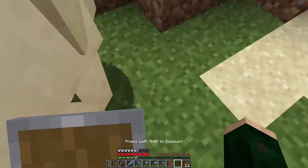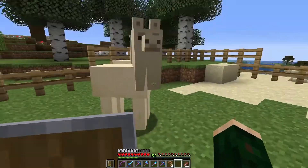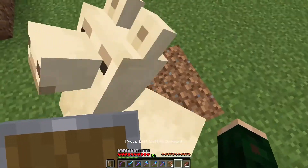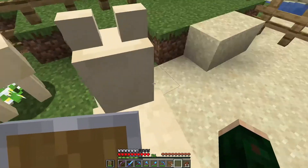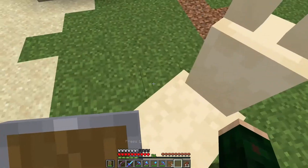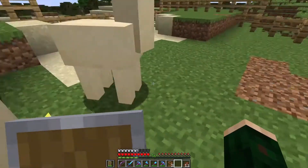We are home with two llamas, and I'm trying to tame one already, apparently. You tame these just like you do the horses — you jump on their back and just keep jumping on their back until you get heart particles instead of getting booted off. There we go — I saw some heart particles. How do you get off when you want to? Left shift. That's right.